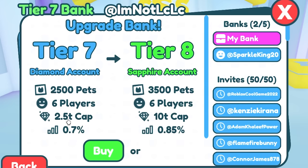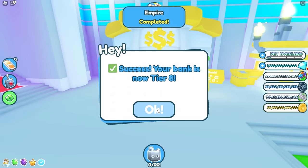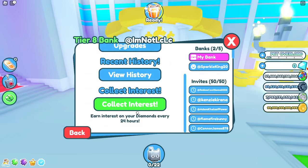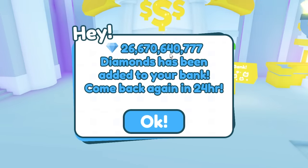I ran into a problem: I only had a Tier 7 bank with a 2.5 trillion cap. I needed to upgrade to a Tier 8 bank which has a 10 trillion cap. After quickly upgrading, I now had 3.14 trillion in my bank account. I attempted to claim the interest on somebody else's money — and it actually worked! I got 26 billion gems for free.